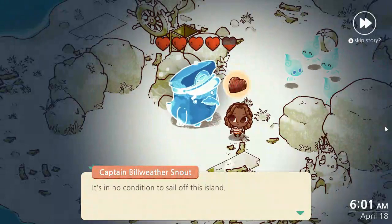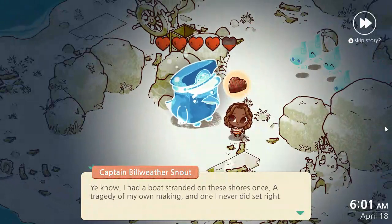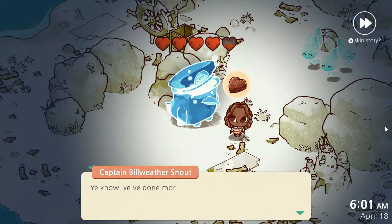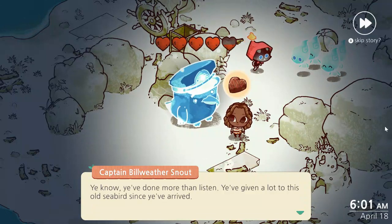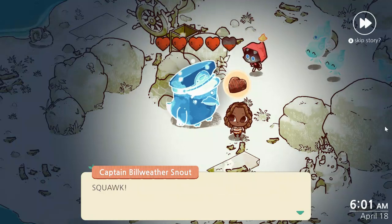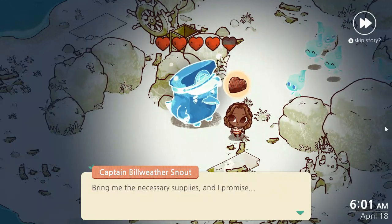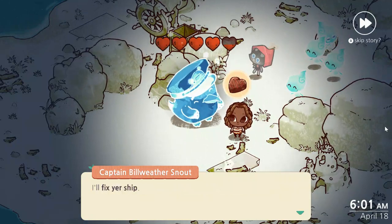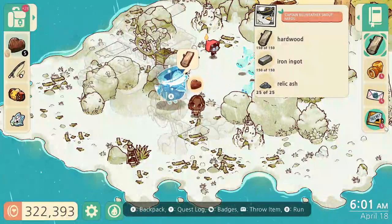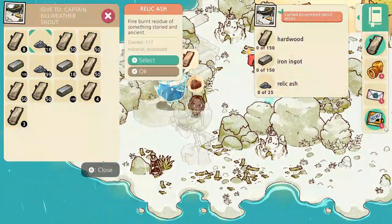Your boat has seen better days — it's in no condition to sail off this island. I had a boat stranded on these shores once, a tragedy of my own making, and one I never did set right. You've done more than listen. You've given a lot to this old seabird since you arrived — fetched me food, clothing, even a feathered friend. And you've asked for nothing in return. It's time I return the favor. Bring me the necessary supplies and I promise I'll fix your ship. The captain needs 150 hardwood, 150 iron ingots, and 25 relic ashes. Good thing I have all of that stuff already. Wow, that's a lot of stuff though.